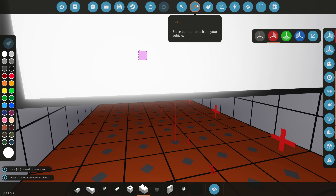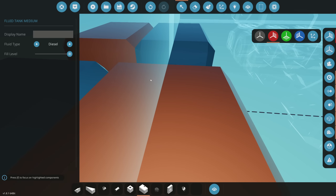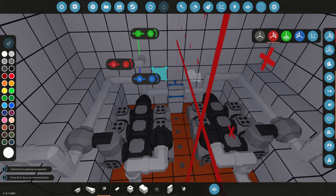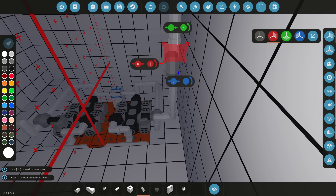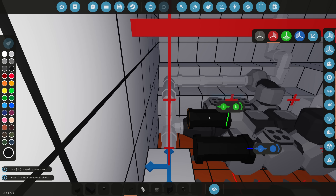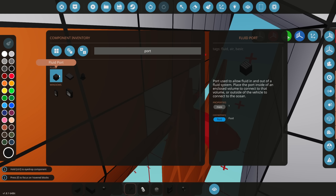We're grabbing two medium tanks for fuel — that'll be our total fuel supply. We'll figure out refueling later. Next we need exhaust. Just think about what an engine needs in real life: fuel, air, exhaust. We'll do a simple exhaust with a pipe going out — normally I color code exhaust as black but I forgot this time.